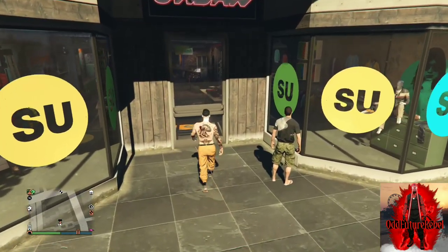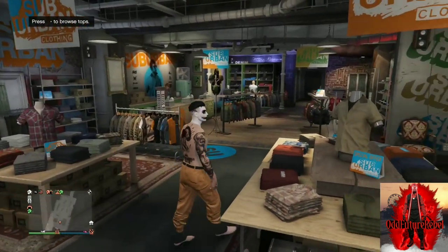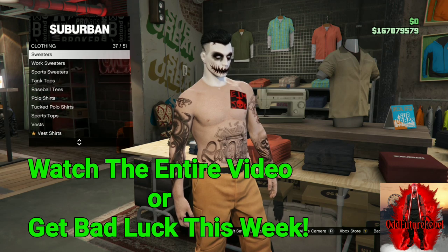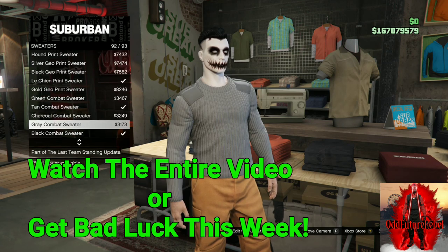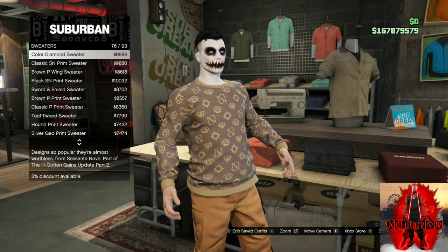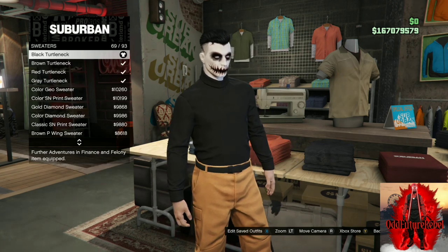Make your way to the clothing store with your orange joggers. Once you're there, go to the top section and go down to sweaters. Scroll all the way down to find the black turtleneck — it is called the black turtleneck. After you purchase the black turtleneck, continue to stay at the top section.